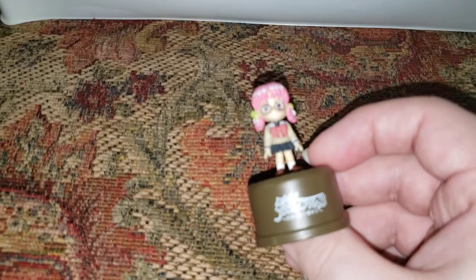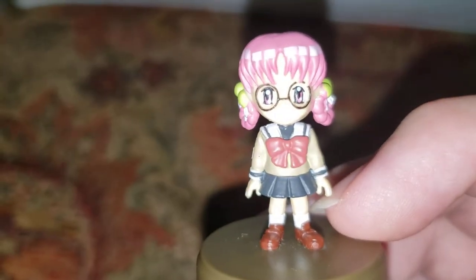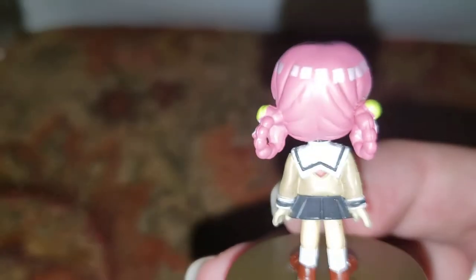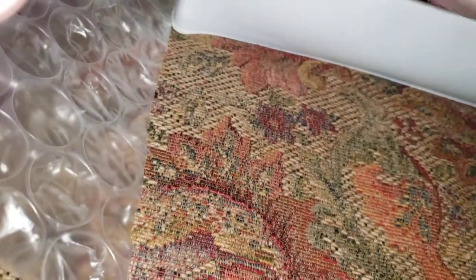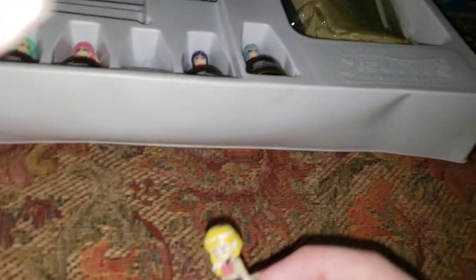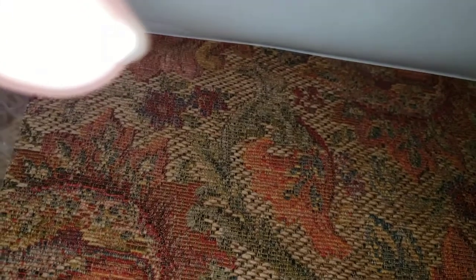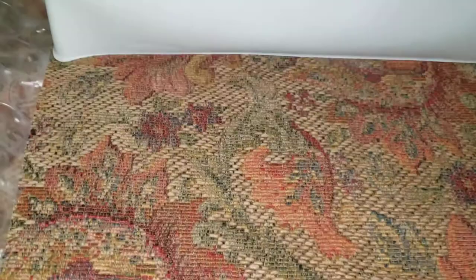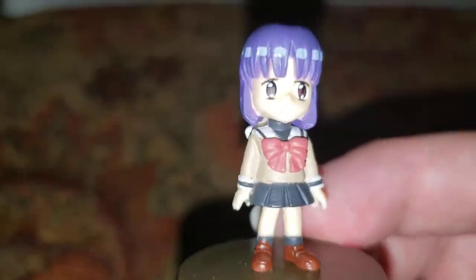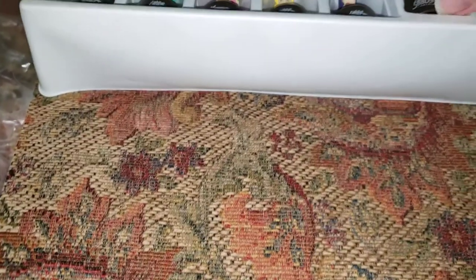I can't hold the phone steady enough for it to focus on these. Kawai Rika — she had my favorite story in the game. I actually cried playing her story, which I did not expect to ever cry at Tokimeki Memorial. And we have Oda. I have another figurine of Oda. Then we have Tachibana. And lastly, we have Shinjo.